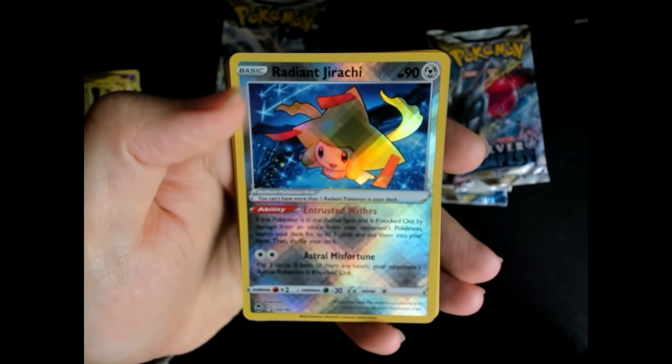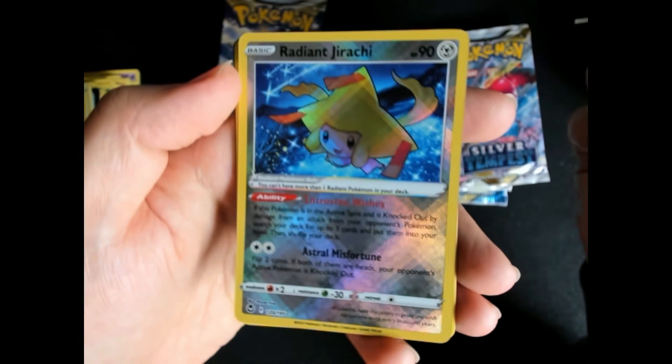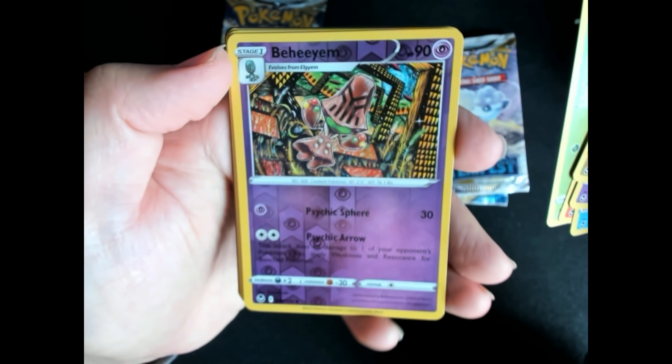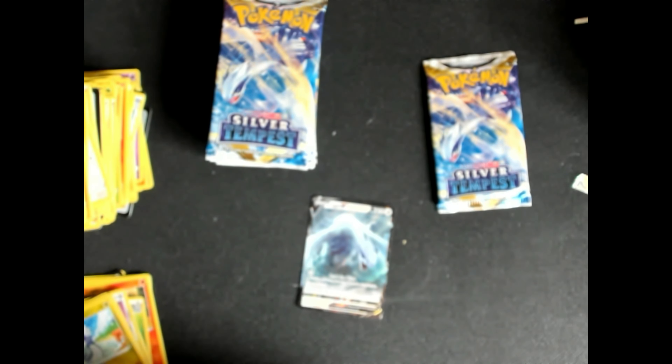Sometimes we really didn't open that well, but today we are opening really good. Hedgehog Grass card here — these cards are beautiful. Look at the foiling. The Delphox Energy card and the Triant commons. Amazing cards.